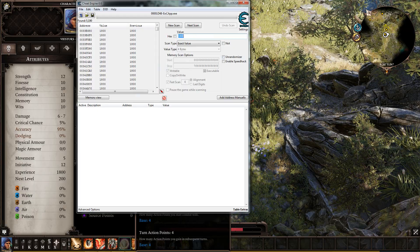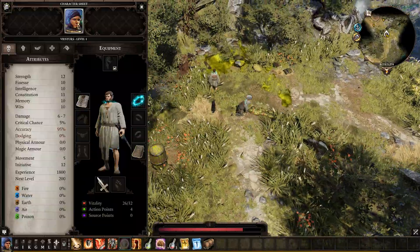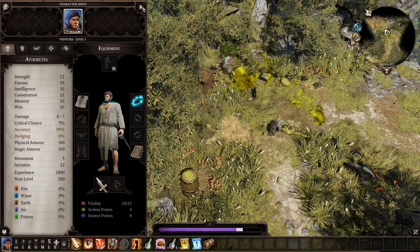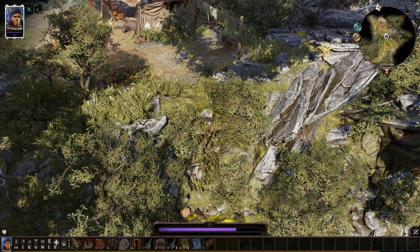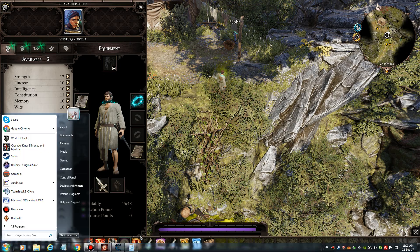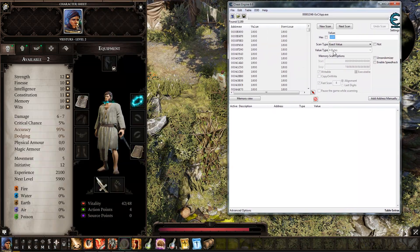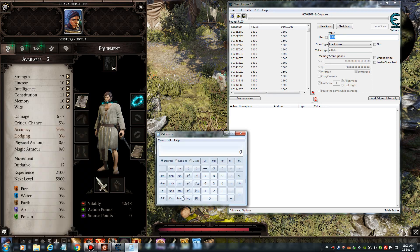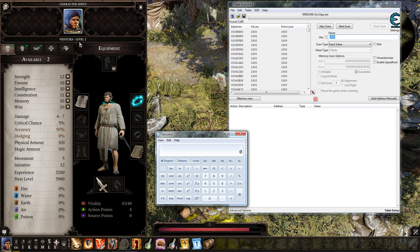We need about 100 more XP — we currently have 1800, we need 200 more. So we get a level up. Now we need to use the calculator because later around level 10 the numbers get big.